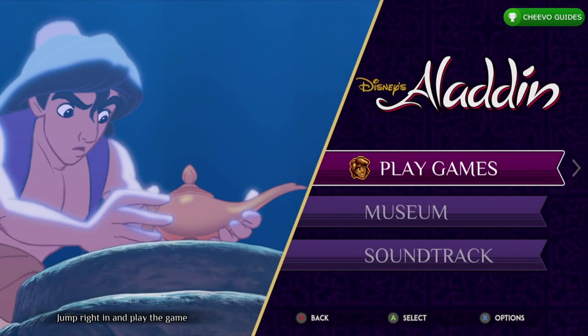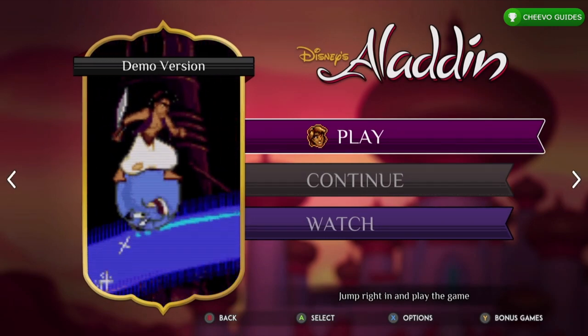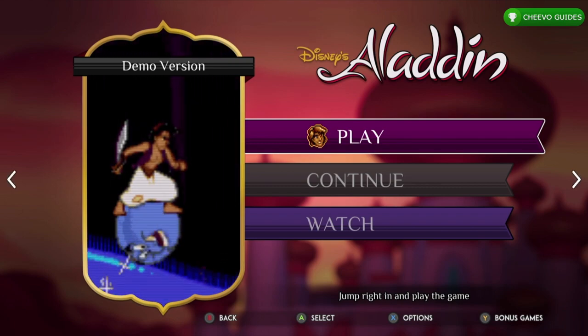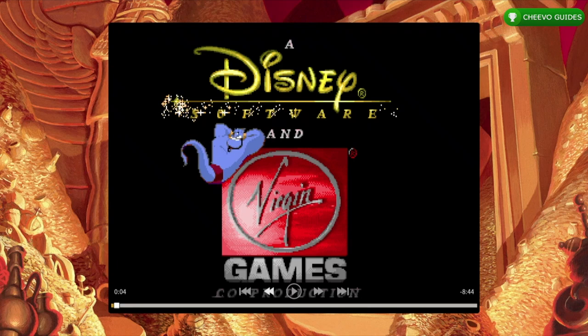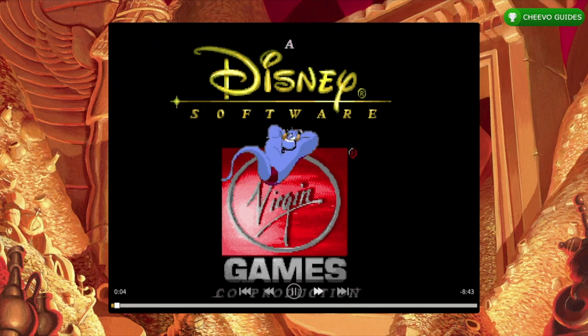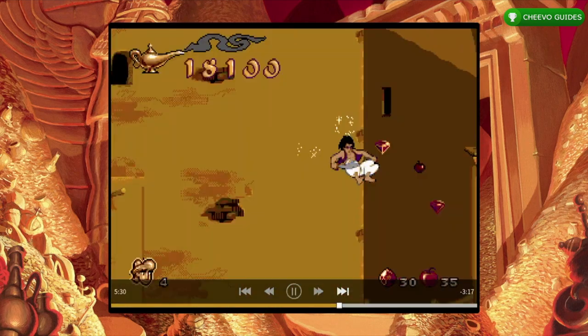We can use the watch feature in this game to get most of the achievements. However, the watch feature will not work for the difficulty-related achievements — for instance, it will not work for beating Aladdin on easy or difficult difficulty. I was thinking we'd need a minimum of two playthroughs, but I tried inputting the Sega Genesis cheat codes and they actually work. So we can use level select and level advance cheats to get those difficulty-related achievements nice and easy.